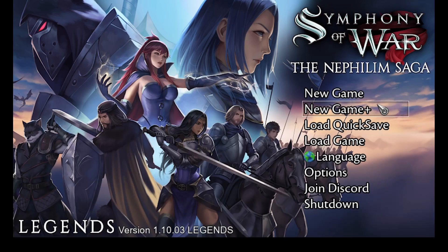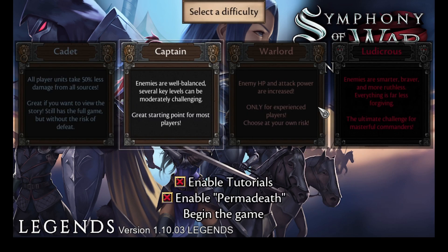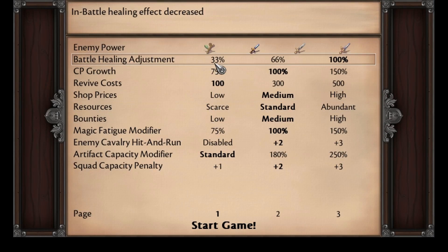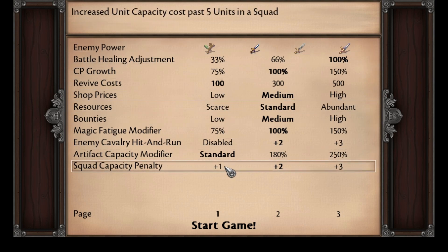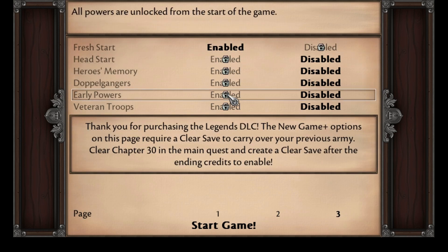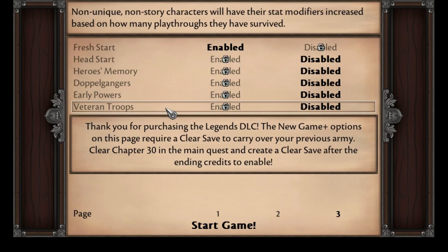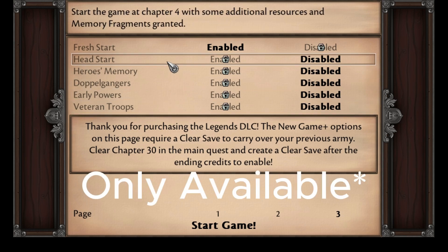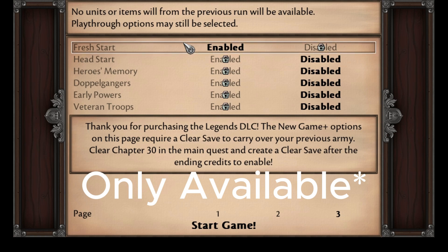What are all these options in New Game Plus in Symphony of War? If you go to New Game Plus, select Begin the Game, and hit New Game Plus again, it'll bring up all the options. What you see here is the standard settings for Captain difficulty. Now I haven't beaten the game since I bought the Legends DLC, so I don't have some of these unlocked. But these options are only available if you have beaten the game. I'll start with these for returning players.